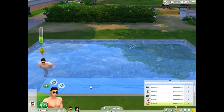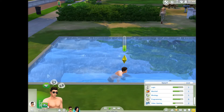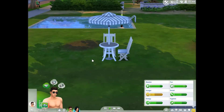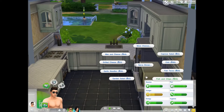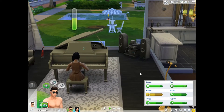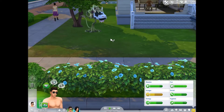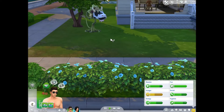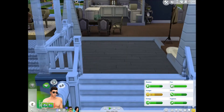This makes sure Jay isn't drowning. It's a shame swimming can't be a skill because that would be really cool. He hasn't got any moodlets. He's hungry so I think we should make some food. Let's serve something - serve a garden salad because we're a healthy family now. We've got a baby.